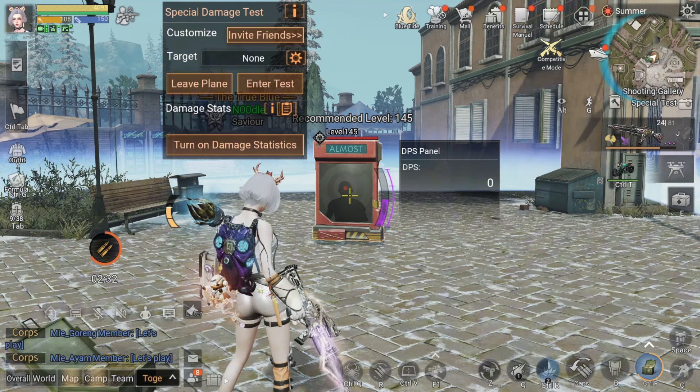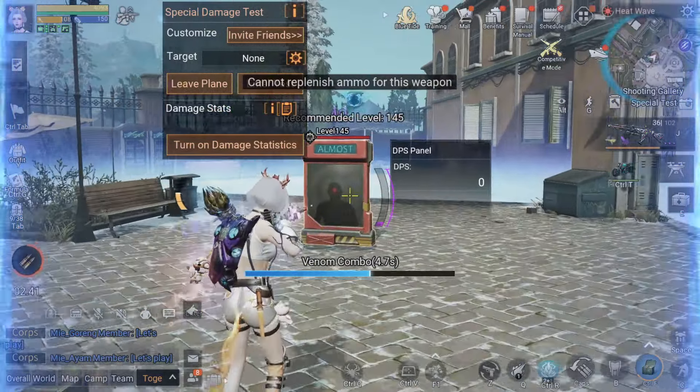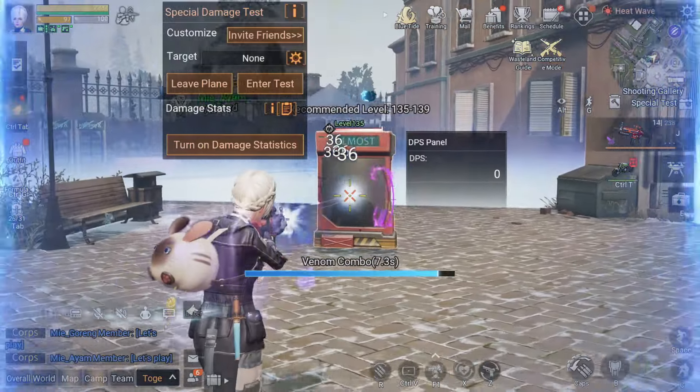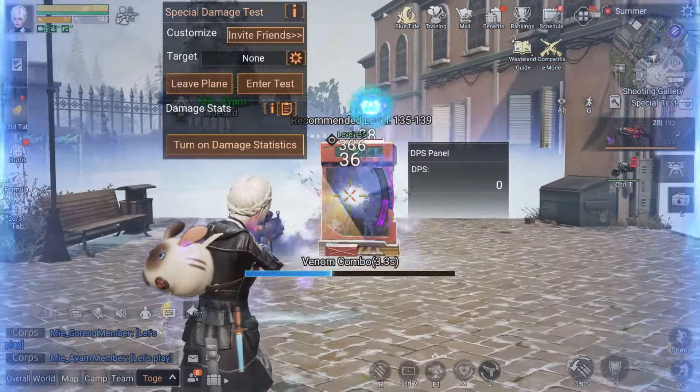But here's the kicker — I'm supposed to see a 500% damage explosion when Intensification triggers. Well, maybe it's just me, but I didn't see anything that impressive. The explosions felt weak, almost like they weren't even happening.